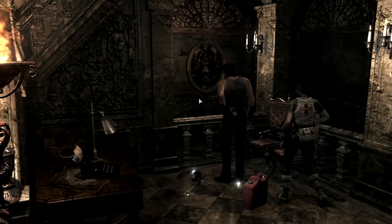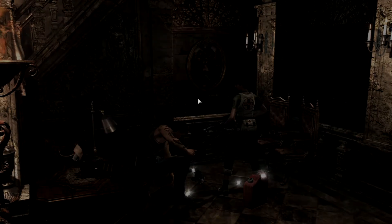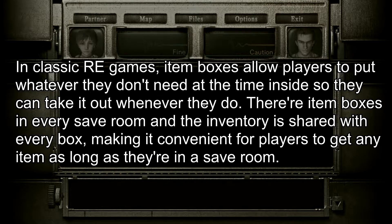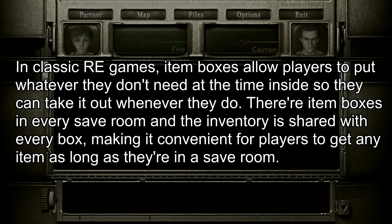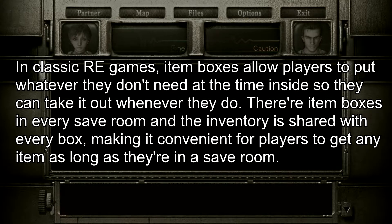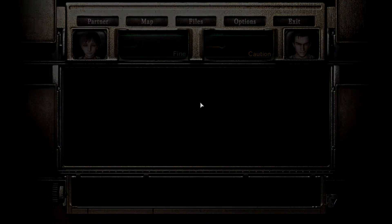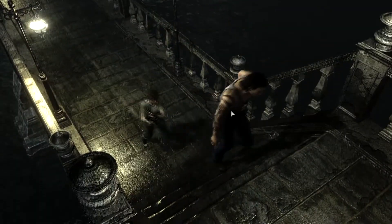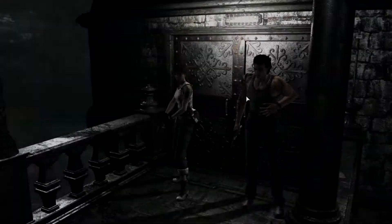For some reason, Capcom decided item boxes are too convenient, so they took them out and have players leave their items on the floor to make space instead. Why? I don't get it. Is it to make an already hard game even harder? What happens when you want an item but it's like a mile away from your location? Well, you have to backtrack, and that's gonna cost you some time. It's so unnecessary.